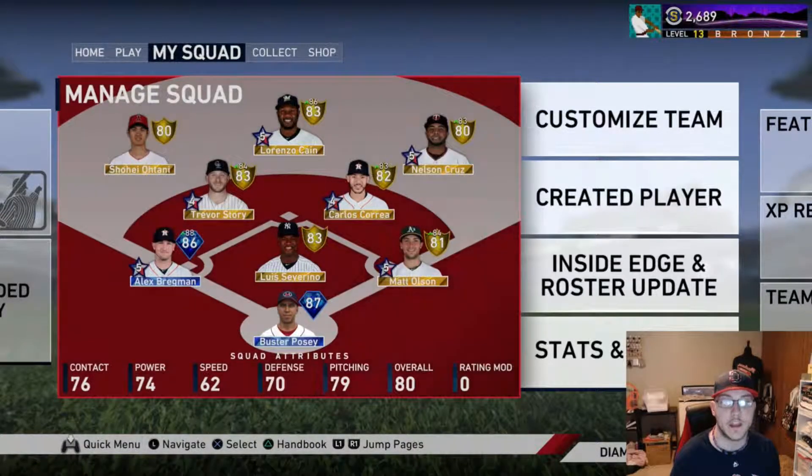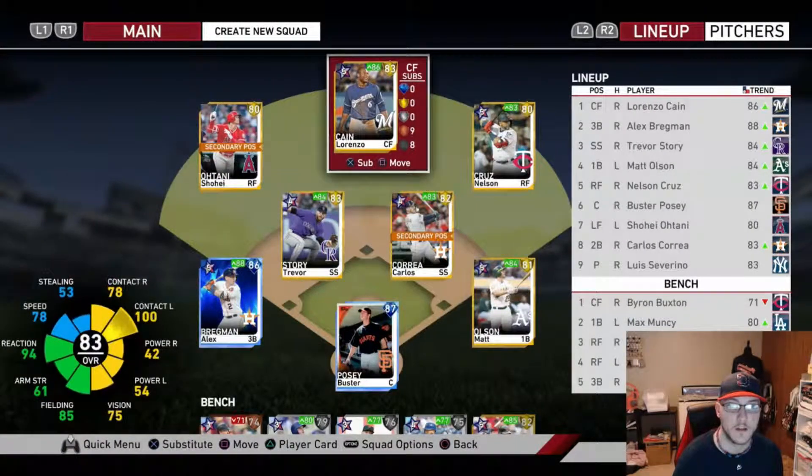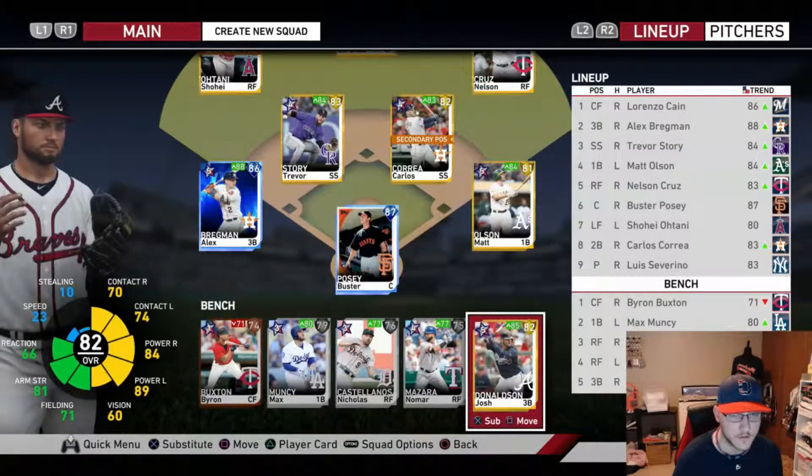What's going on guys, welcome back to Swirly Games. Today I'm gonna do my first game in Ranked Seasons. I've done some Battle Royale, a couple moments, some gameplay, but this is a full nine-inning game — my actual cards, my best against somebody else's best. Here's my starting lineup. Most of these came from my pack opening video earlier, and I got a little right-handed heavy, so I just went and bought Matt Olsen to sub in for Josh Donaldson.